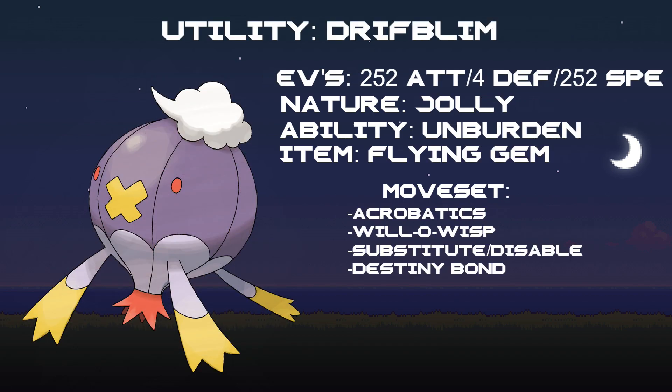For our final Pokemon, we're going to go with a utility Pokemon, Drifblim. Its EV spread is going to be 252 into Attack, 4 into Defense, and 252 into Speed with a Jolly nature, making it pretty quick. The ability is Unburden. We're going to run the item Flying Gem, and you'll see why when we get to the moves.